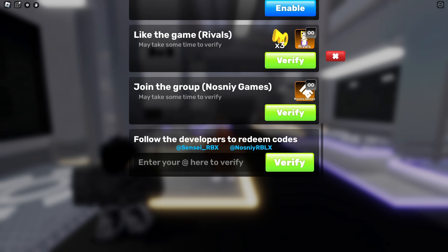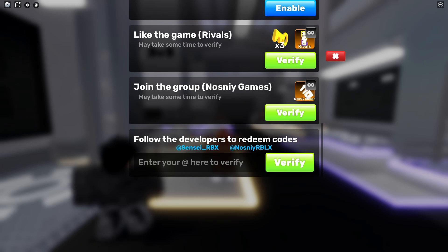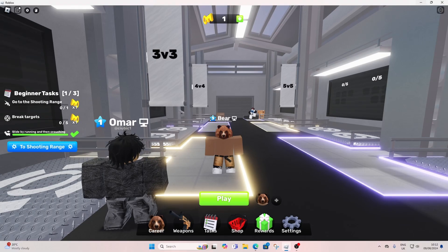In the second part of the video I'll be showing you the codes. If you've already followed the developers then you can skip to the second part of the video — I'll put the timestamp down here. But if you want to see how to follow the developers, make sure to watch the first part first.